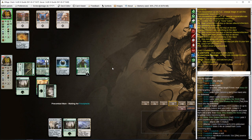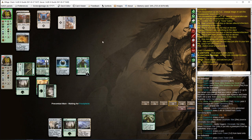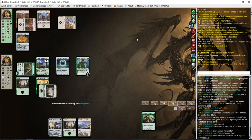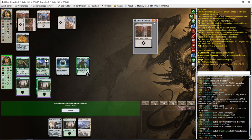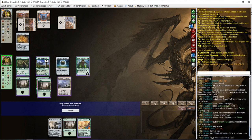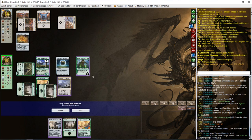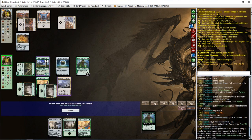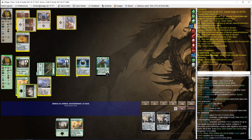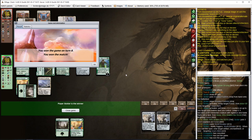What did you get, opponent? Urza's Tower — another Sylvan Scrying. Third tower. So we got this. Fetch land makes 6 mana — that's 8. Untap the forest. Cast World Breaker on Urza's Mine. And we took down Tron.